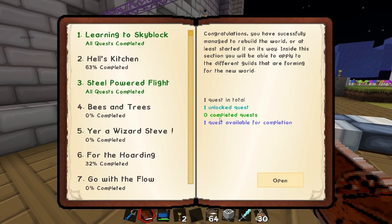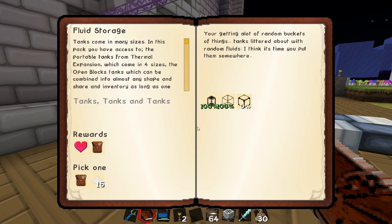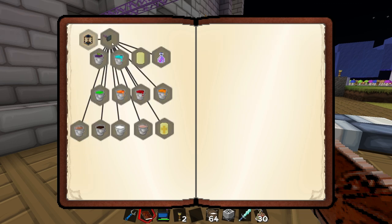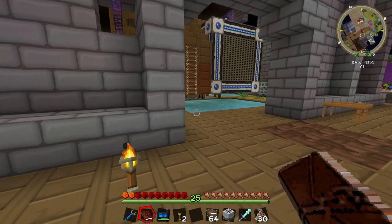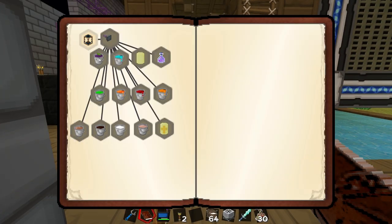We never actually did anything on the Go With The Flow quest. So if you can complete the Go With The Flow quest — make a fluid tank and hand in as many quests as you can from that quest line — can you do that? Yeah, I'll go for that. Basically it's just to do with holding liquids in tanks. I think we've got a lot of these liquids anyway, but your job is to find out which ones we don't have and set that up.